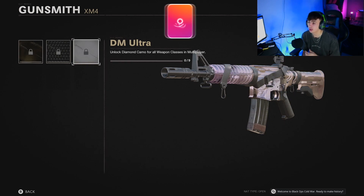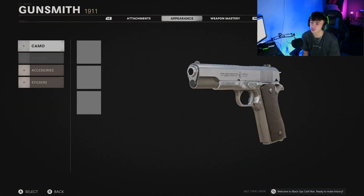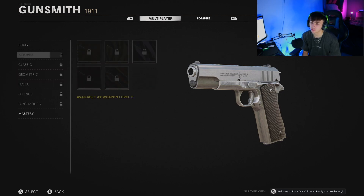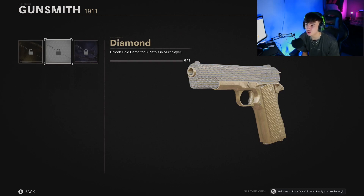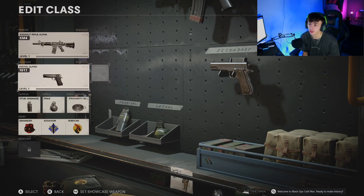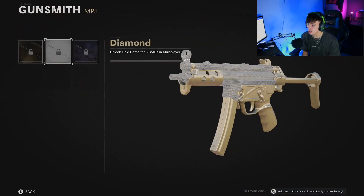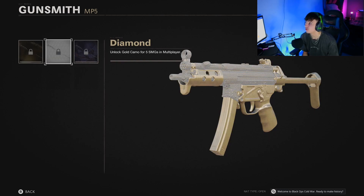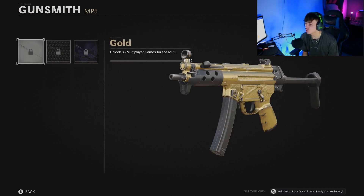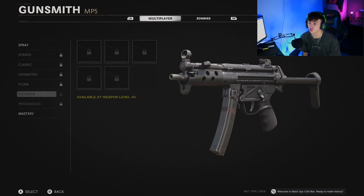I'm now going to take a look at some other weapons to see how the camos look on pistols and different things, because apparently some people have said the camos change depending on what you've got. At the moment it doesn't look like it's changing, but as you can see a very nice setup there for the diamond pistols. I said I'd take a look at SMGs as well — it looks the same on everything. A bit closer up with the MP5 you can see each camo: you've got gold, diamond, and of course dark matter. They just look so clean, I'm a massive fan — definitely be getting the grind going as soon as I can.